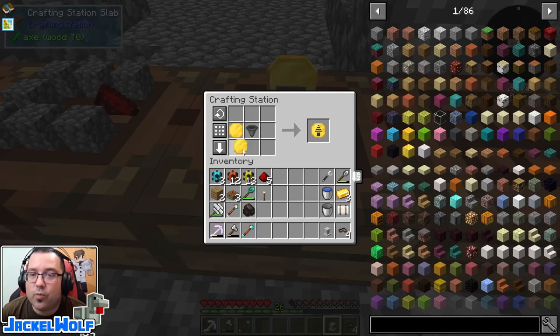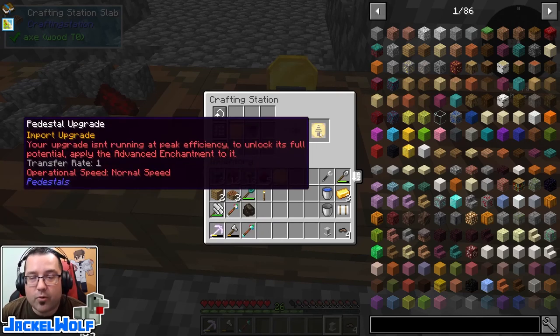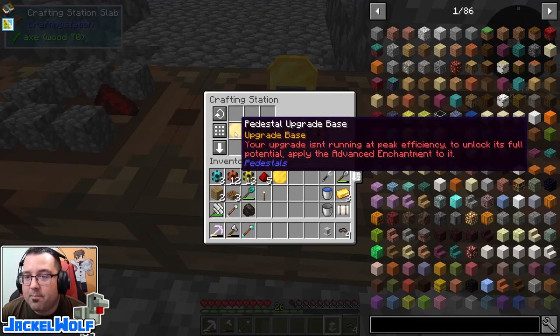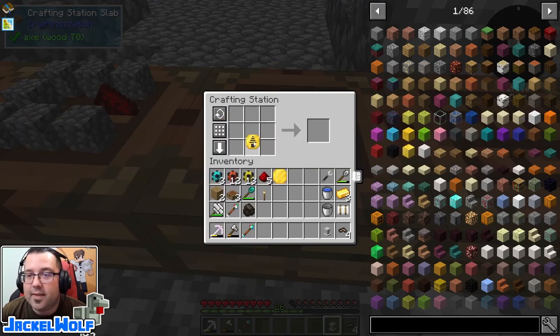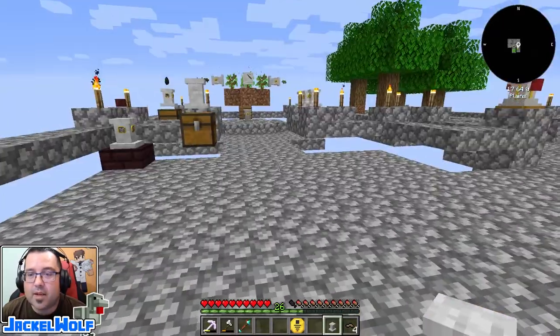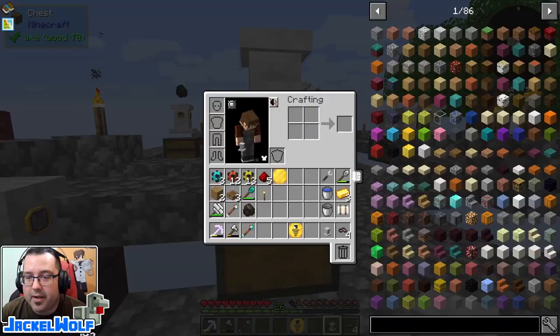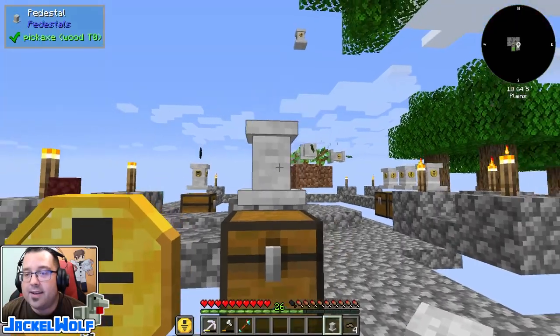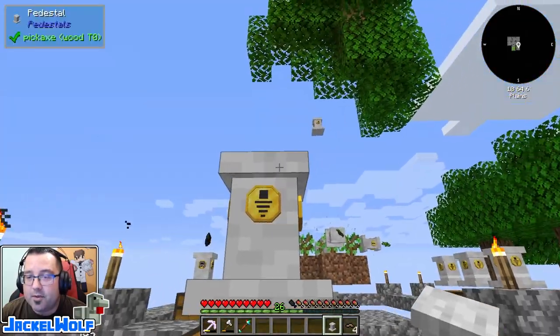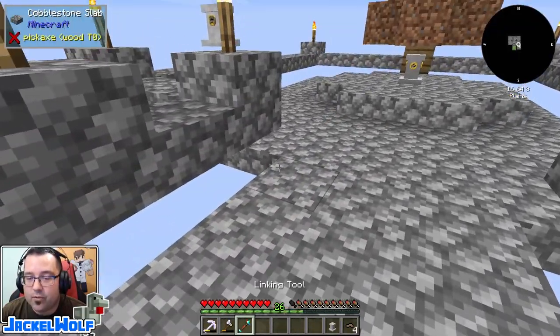To make an export upgrade, we first need an import upgrade. To make an import upgrade, it is a hopper and a blank pedestal base. Then put that back into the crafting station to get our export upgrade. Again, make sure it's in your offhand — I can't stress that enough — then right click on the pedestal. This will now take any items that come into the pedestal and push them down into storage.